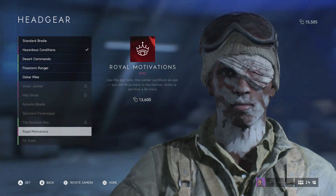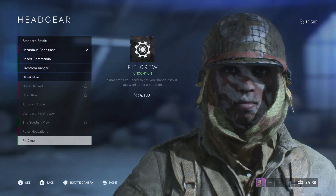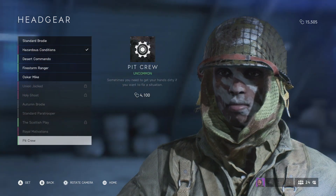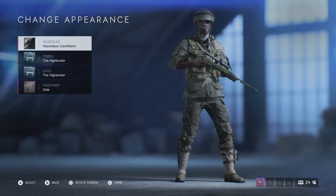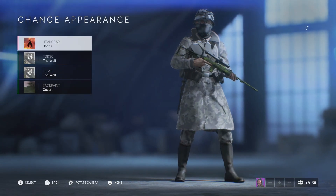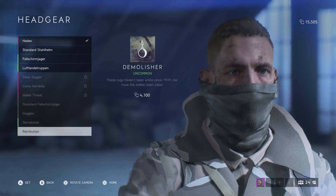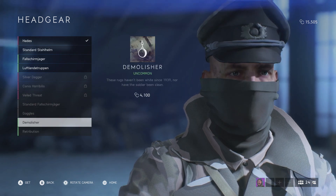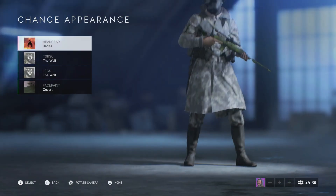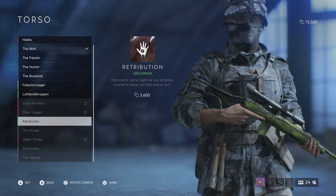We got flim flam, and that face paint — I think this one was new, I honestly can't remember. For headgear, we got this paratrooper one — pretty sure that's new. This one you can be a pirate. The pit crew one I think is the coolest looking out of all the new ones. There are like two that I like, one from each faction.